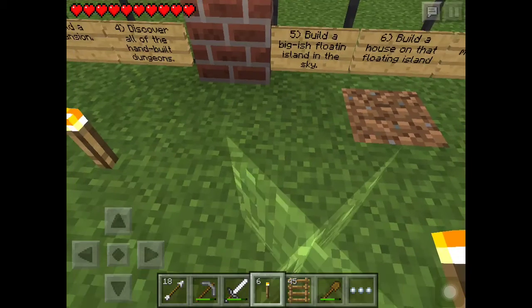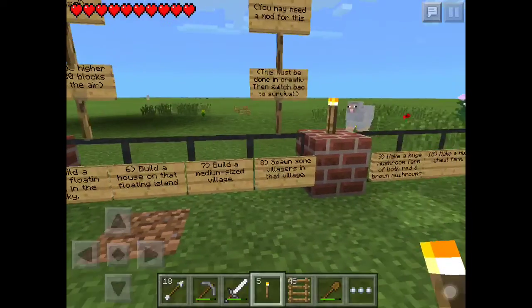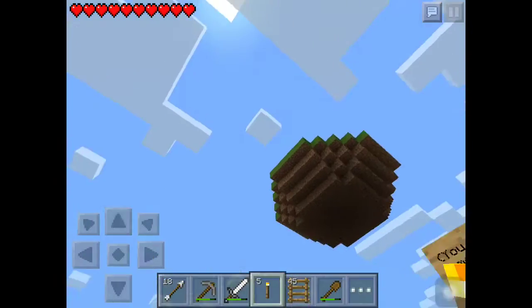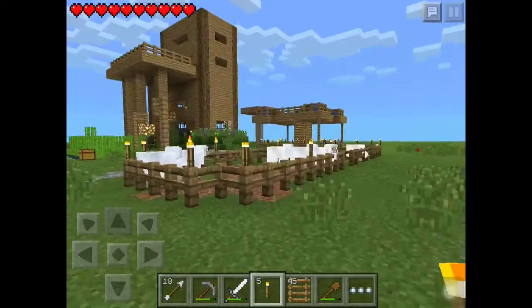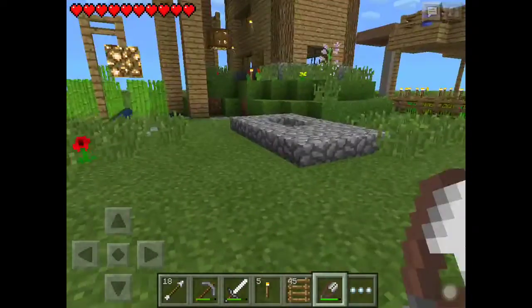There's another requirement: build a house on that floating island too. Really? Okay, you have to build a house on it — that's probably why it needs to be a bigger one. But let's go get some wool. Actually, let me go get some wheat first so I can breed the sheep.